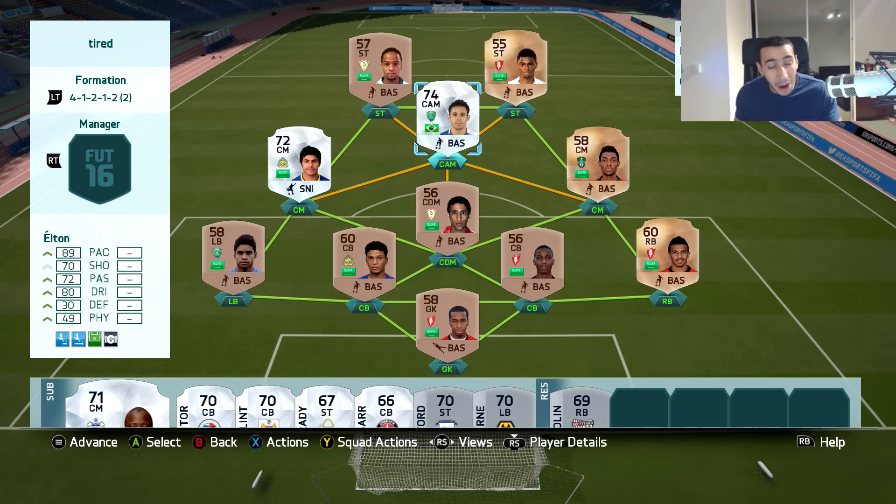I'm excited to try out the squad but scared at the same time. I'll be so surprised to score at least a header. I don't even know if we could actually do anything because most of the team is bronze, so the shooting isn't going to be incredible. I'm hoping to score some bangers with Elton because he does have some nice stats. Tiny squad, tiny experiment — let's see what we could do.